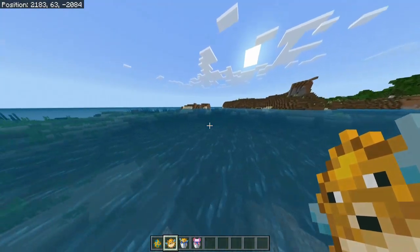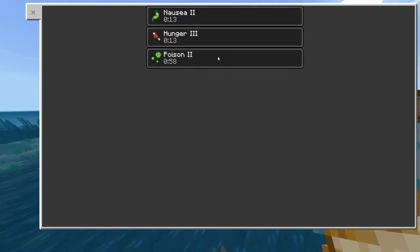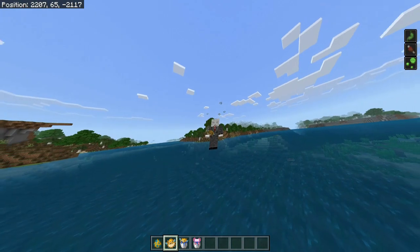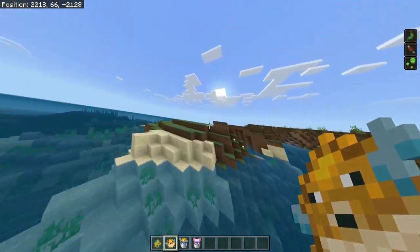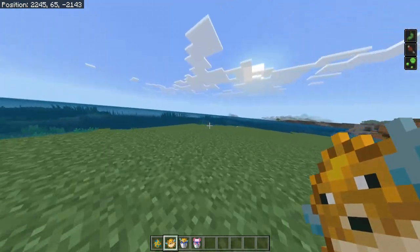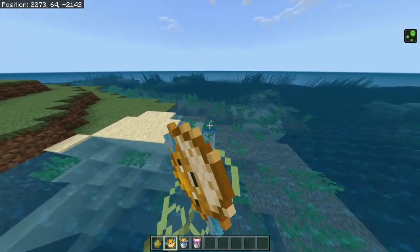You can eat the pufferfish once you've killed it, but it gives negative effects: Nausea 2, Hunger 3, and Poison 2. It's not a good idea to eat it, but it is normally used for achievements.